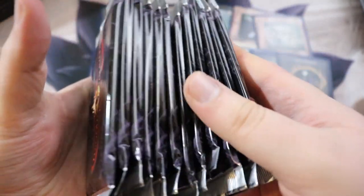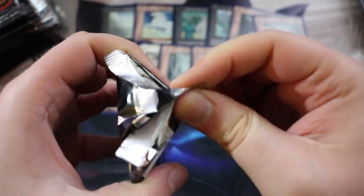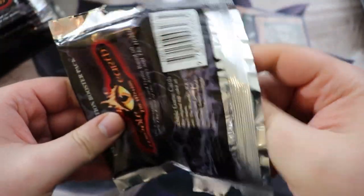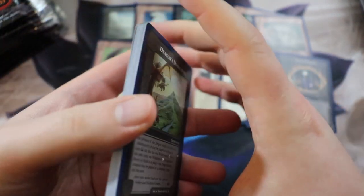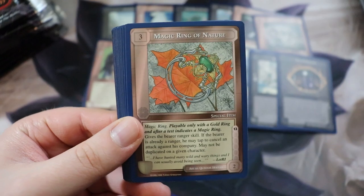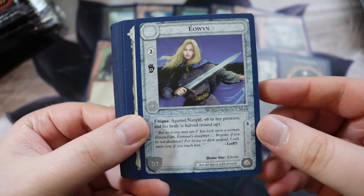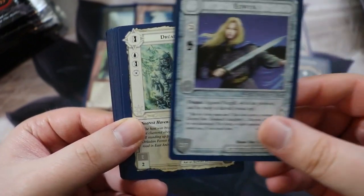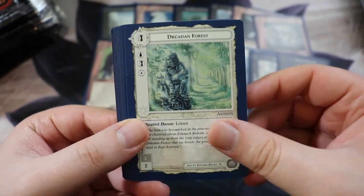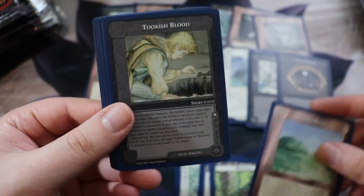Sauron says the prowess of each automatic attack is increased by one; alternatively if Doors of Night is in play, the prowess is increased by three. Pretty sweet if you're playing a heavy automatic attack hazard deck. Just to show you that not all the packs are like that — here are the rest of the packs, totally fine. Dragon's Desolation — I've never seen that card. Magic Ring of Nature. Oh, Éowyn — she is better against Nazgûl because in the books she stabs the Witch-king in his face.